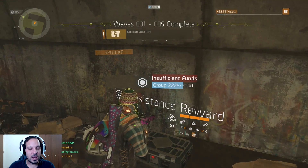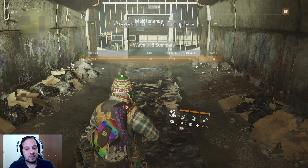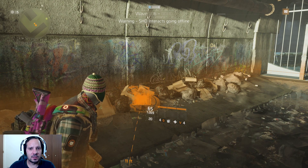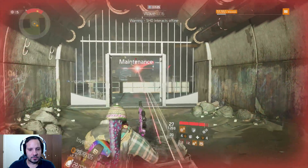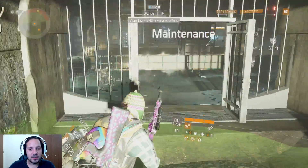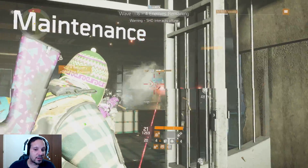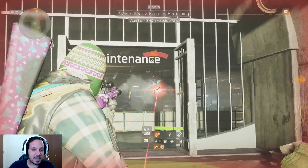Wave 6 is an easy drone wave — lots of drones and then usually one human at the end. One thing I love about being in this room for the drone wave is the Shade Tech currency is automatically given to you rather than dropping on the ground. You can see it ticking up — 625, 750 — without having to run and collect it. That's why I prefer doing waves 7 and 8 here as well.